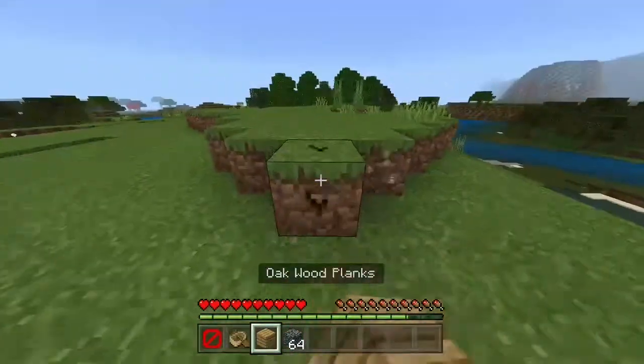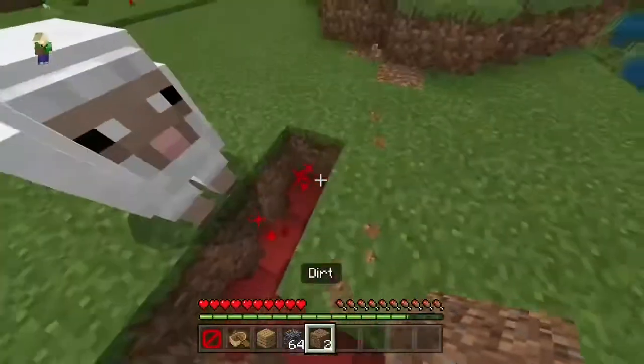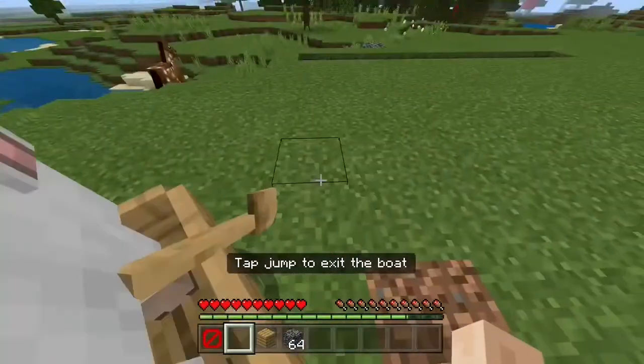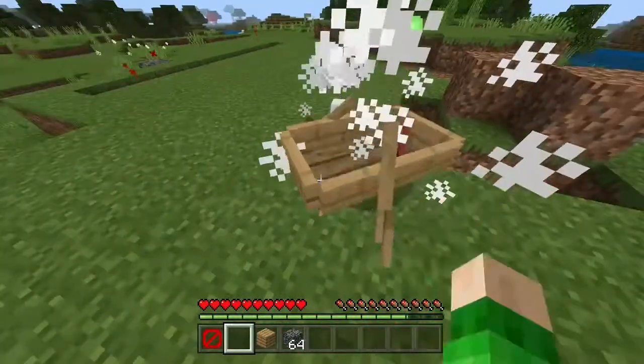But for the corner, you will need two more blocks — or actually you only need two. So you place them here, then you stand in the back, place it down, and boom, you're through the corner. My sheep just got in my boat — there you go.